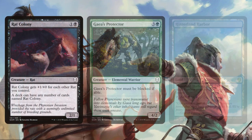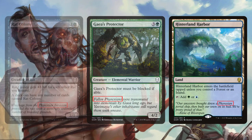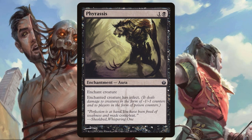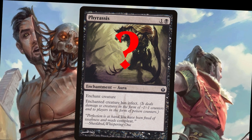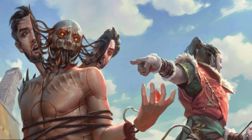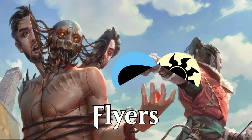Four years after Dominaria teased the return of the Phyrexians, it's finally happened. It's time to kick some Phyrexian butt — if they still have butts. I'm not sure that's necessary for their new anatomy. Anyway, Dominaria United is about returning magic to its roots, and White-Blue embraces that by returning to an old classic: Flyers.